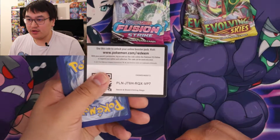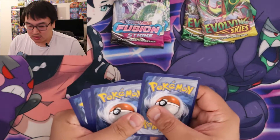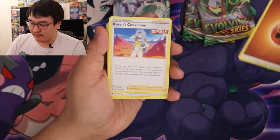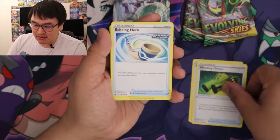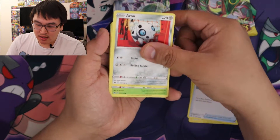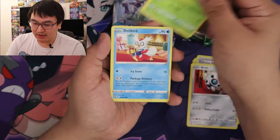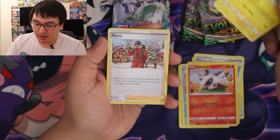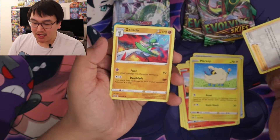Here's the code card for you. One, two, three, four. So we got Fighting energy, Karen's Conviction, Weeding Gloves, Echoing Horn, Aerodactyl, Deerling, Delibird, Larvesta, Mareep, reverse Peony, and a Gallade.